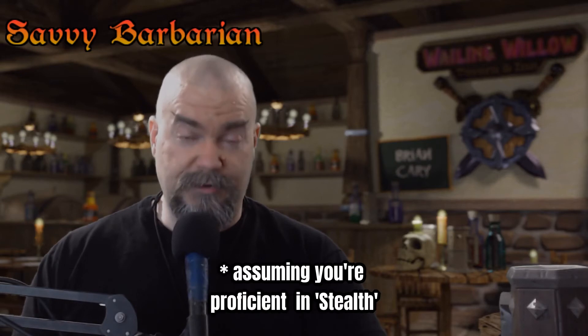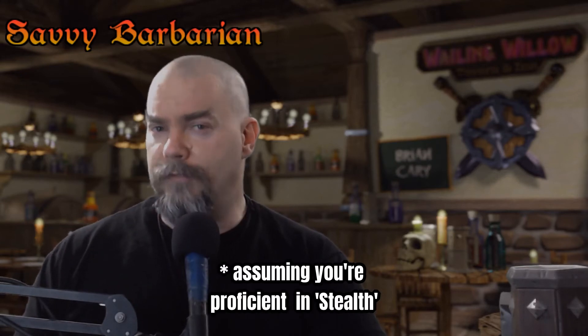So how do you hide? Let's say you meet all the criteria — the dungeon master has agreed that the creature cannot actually see you and you decide to hide. Both of you are going to roll a 20-sided die; it's basically a contest. The one trying to hide rolls a dexterity stealth check using the stealth skill on your character sheet — dexterity plus proficiency bonus. The creature trying to detect you has two options: their passive perception, or an active perception skill check.